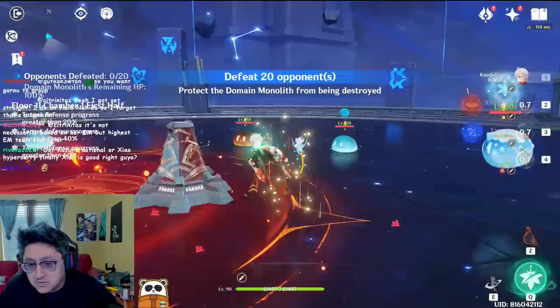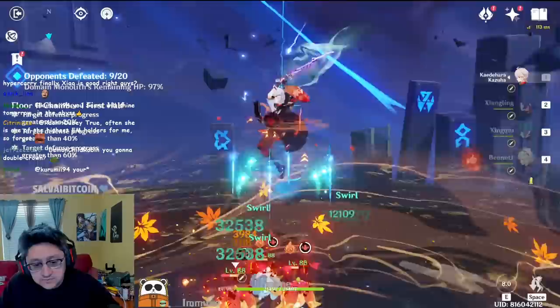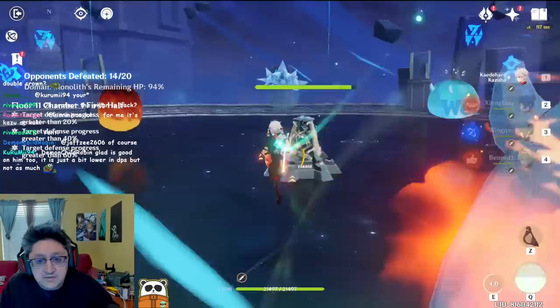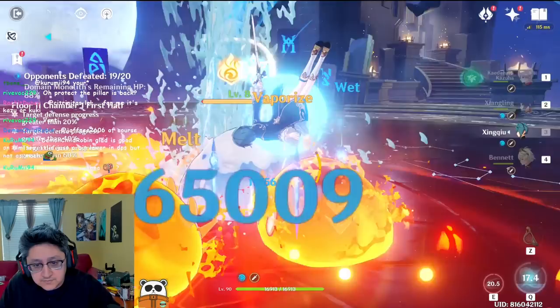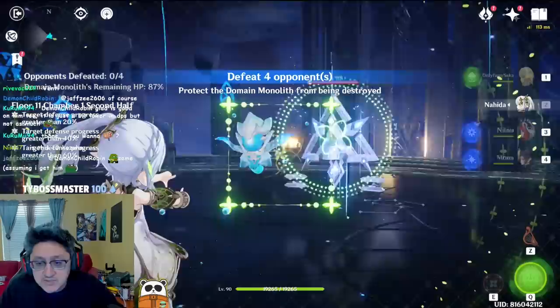Okay, protecting the pillars first — one with nature. Alright, well that's done — oh, there's more! Okay, now we got into this. Pretty easy floor 11, just an Anemo character dumpstering it. Sounds good.